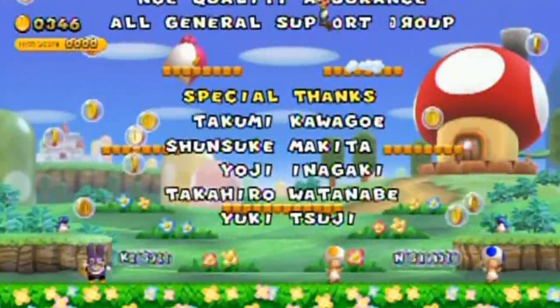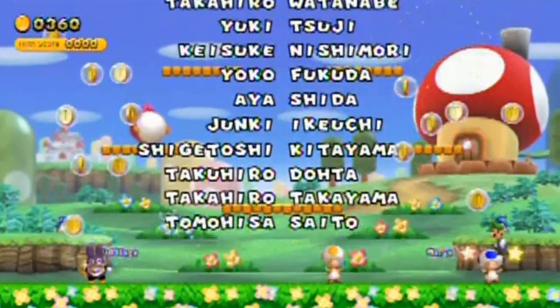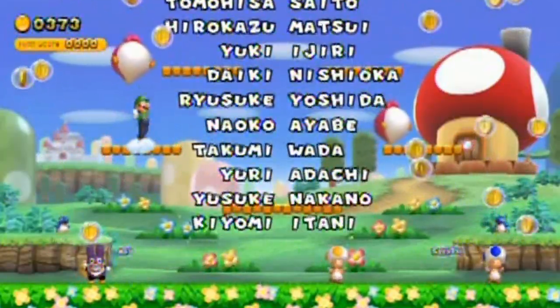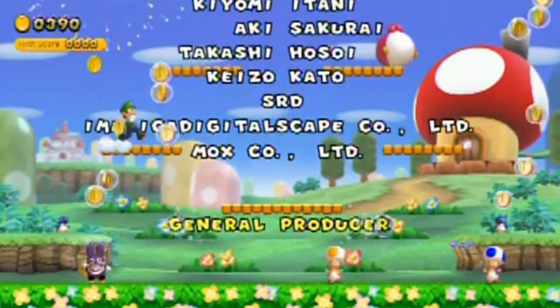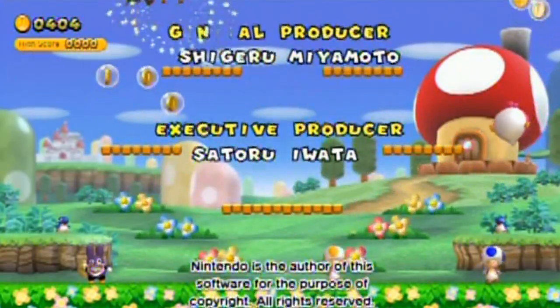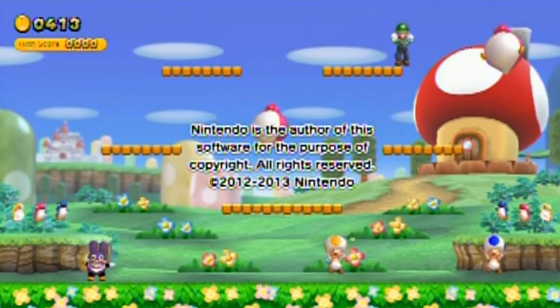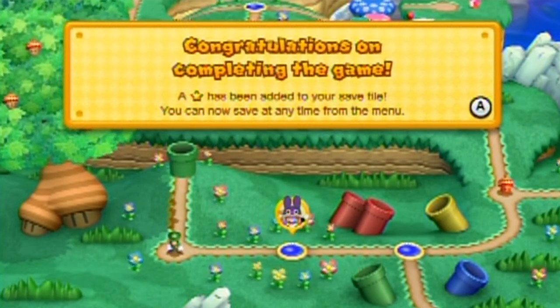I've always liked how Mario games have given enemies new properties each game. Take the Goombas for example — in the original Mario Brothers you could just jump on their heads; they didn't jump at all, they were just ground-bound enemies there to be in your way. Fast forward to Mario 64 and they gave them a slight homing ability when they see you — they charge after you. Now in this game they give them a little hop to the music. There are also other variations of Goombas. That's another thing Nintendo tends to do to keep Mario games fresh — they throw in those little sorts of surprises all over the place.